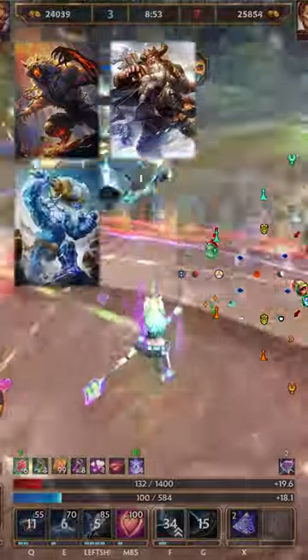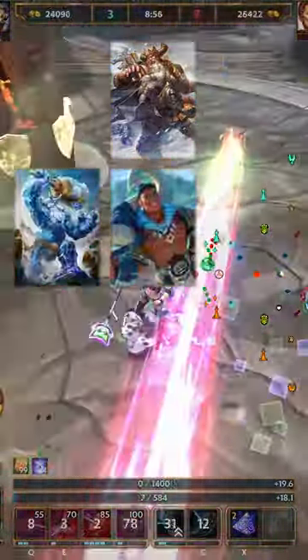Fenrir Ultimate, Odin Cages, Ymir Walls, and Maui Poles can be great tools to force her out of position.